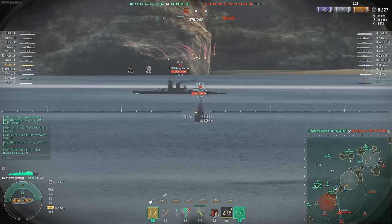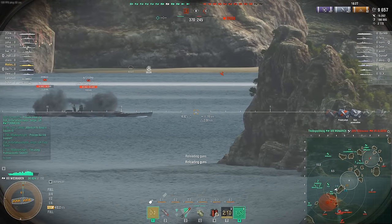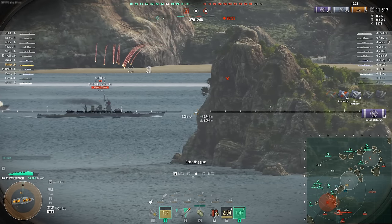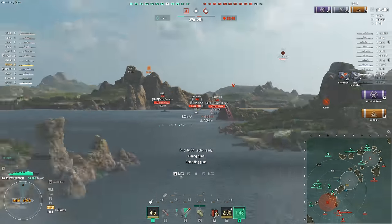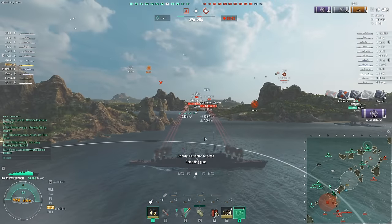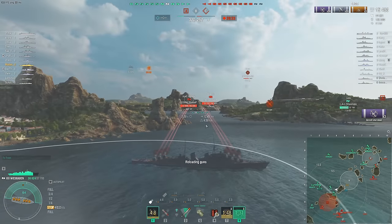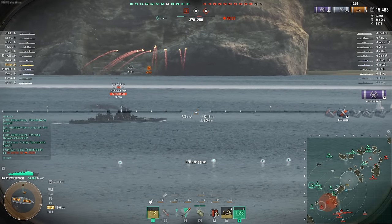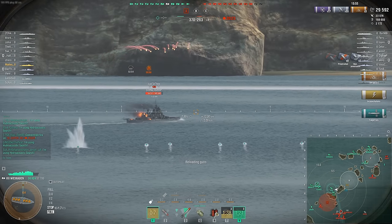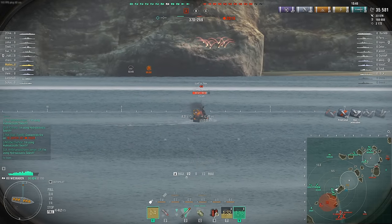I want to try AP on broadside, but I do feel the HE is actually pretty good — the fire chance seems pretty consistent. We only have 18 seconds left on our smoke screen, so it does seem to be running out instantly. We didn't really get much smoke time, and as you can see the cooldown is really long. That is a German smoke screen for you — it's quite awful, even on German DDs. On something like Z46 it's okay because you can at least open water fight. We did land a torp, which is nice.